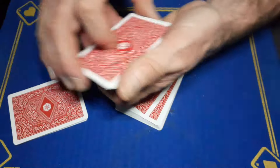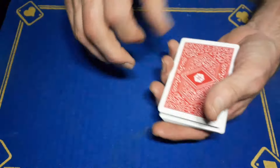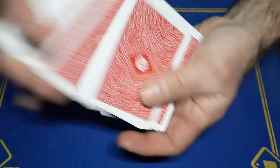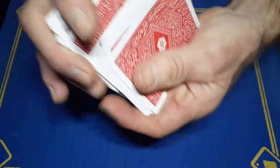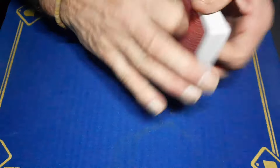Give them a proper good shuffle, and once they're happy that they're shuffled, give them a cut and then bury them in the middle. Then we'll take them back and give them all a good shuffle — so the spectator's card is lost.